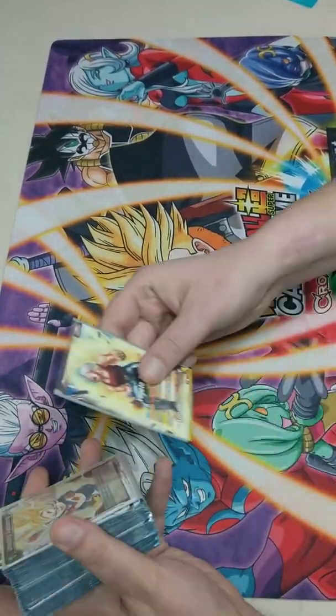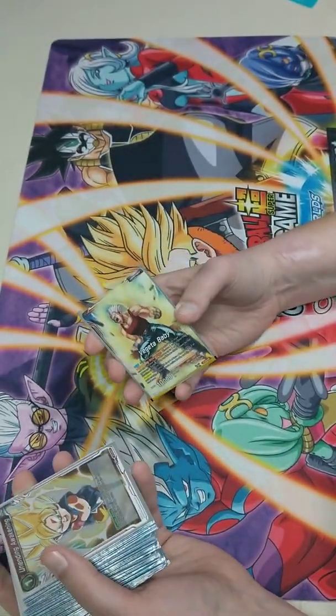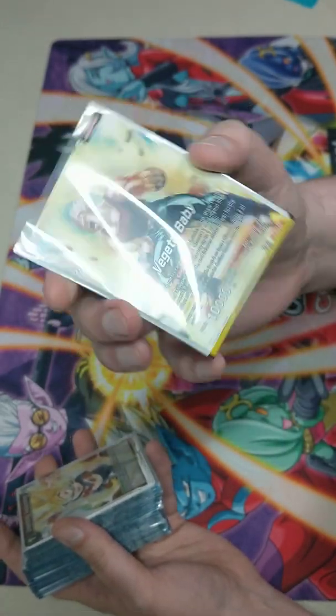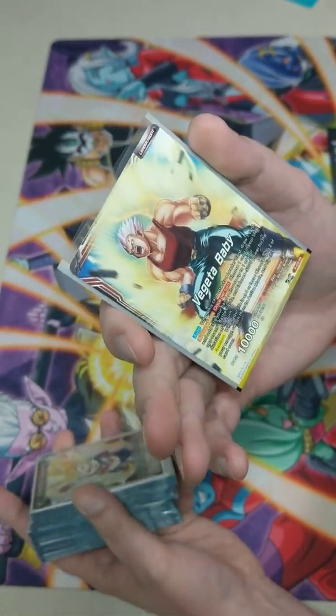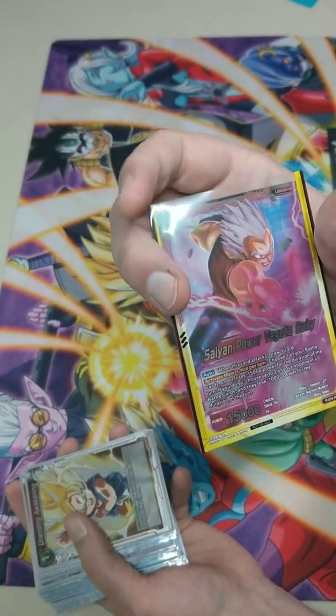Alright, so it's been a while but I've got a new setup - a little bit brighter, new light and stuff. Here's the leader we're working on: Vegeta Baby. He gives negatives, is a self-awaken, draw-a-card, taxa leader.